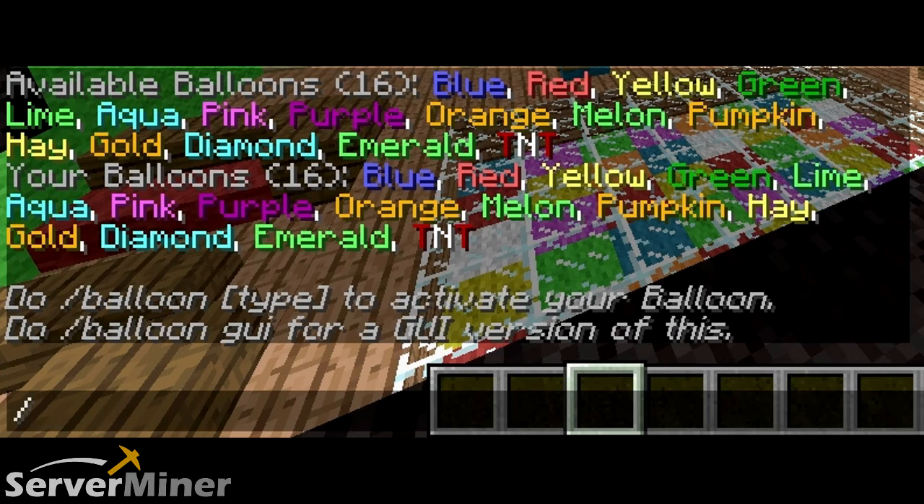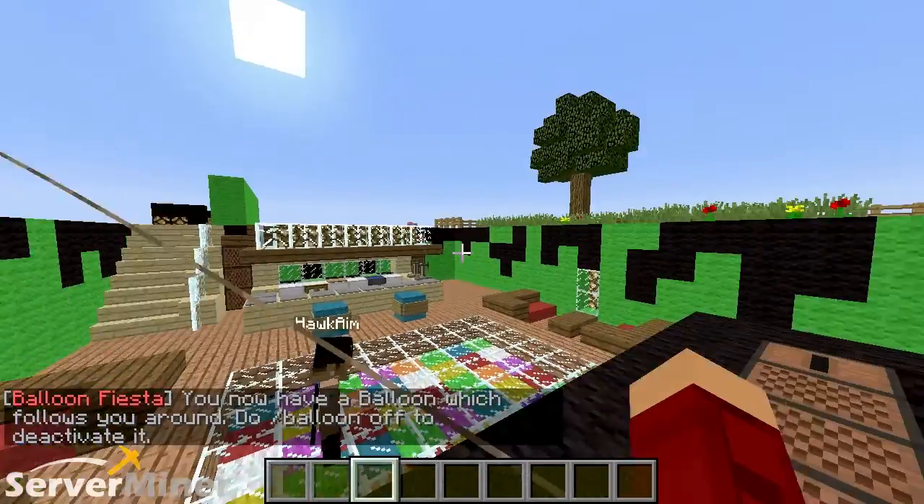Now to get a balloon, all you have to do is use the word balloon, spelled properly, and pick which color you want to go with. I'm going to choose blue, because I like that blue. And there you go, you have yourself a balloon.